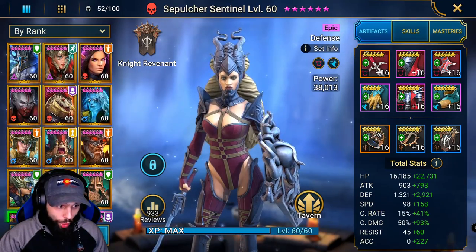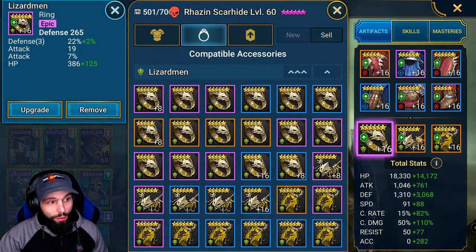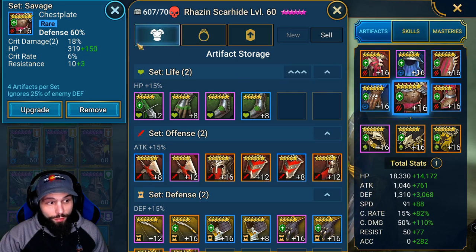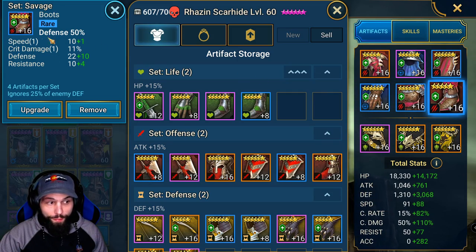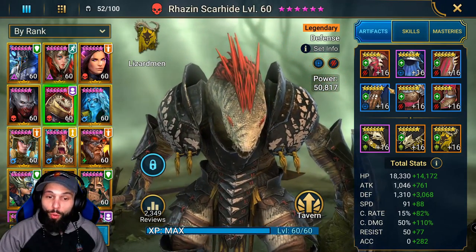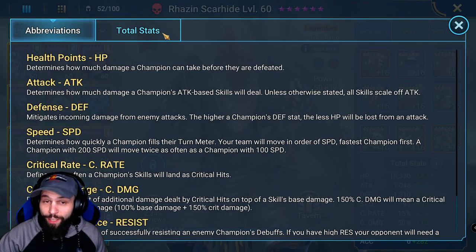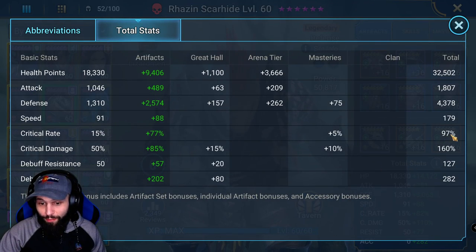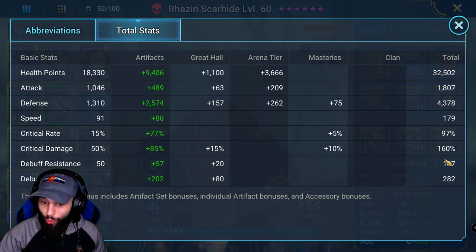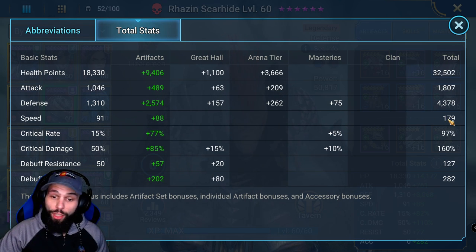For the rest of the team, we're using Rosin. He's wearing savage gear and accuracy gear — defense, crit damage, accuracy rolls, crit rate gloves, defense percentage chest, defense percentage boots. The savage gear set works really well; we need the extra damage. For his total stats, he's almost at 100% crit rate, 160 crit damage, and 179 speed.